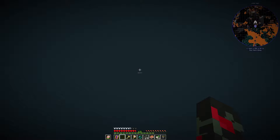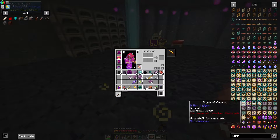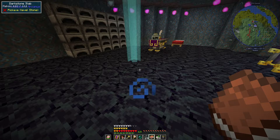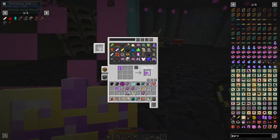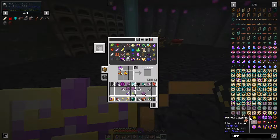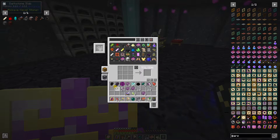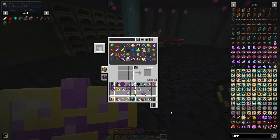I'll need some blazes, so I'll go farm blazes too. Now we have the fruit, the blaze rods, and everything — let's make our new fabric. We should make this fabric first. One, two — that's 14, that's 24. Let's turn these into... wait, what was the recipe again? I forgot. Oh, that's a lot of fabric — whatever, it doesn't matter. Just make me all the fabric I need.